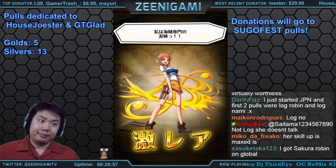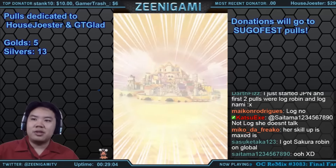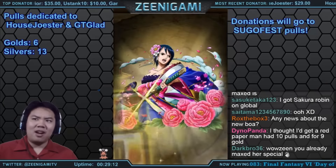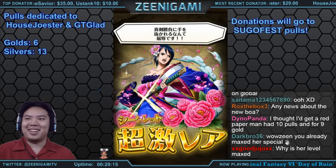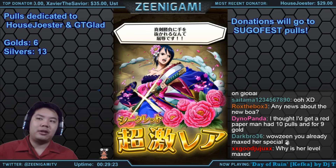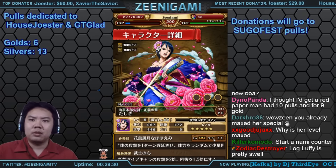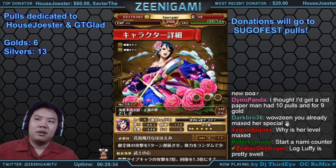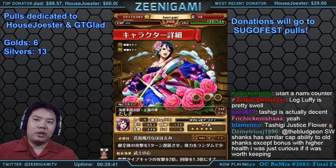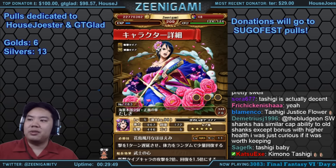I'm ready for Log Luffy. She automatically starts at max skill because she's one of the very limited secret characters where you're only gonna get one. They don't plan on ever releasing ability orbs or skill books for her, so she starts at max — one less thing to do. Now I have two Tashigis.